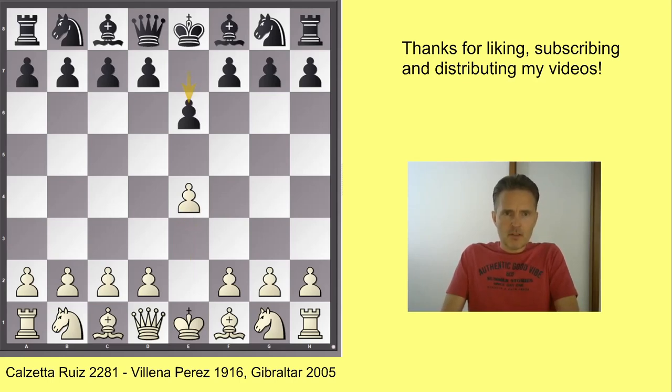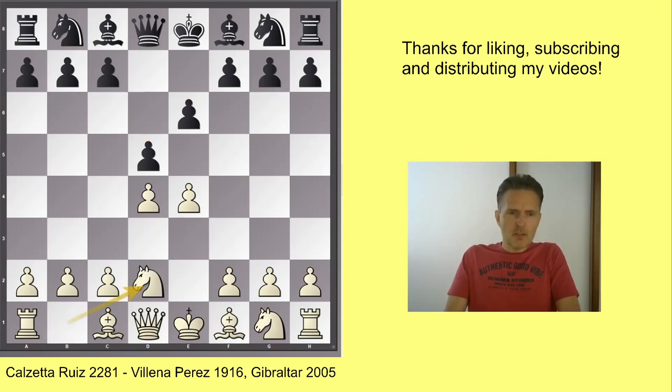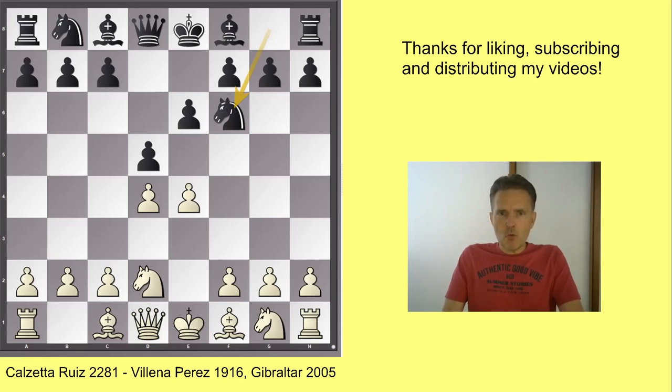This is the French defense, as most of you will know. Here the main move is knight c3, but a close second is knight d2, which is called the Tarrasch variation, named after the German chess Grandmaster Siegbert Tarrasch. In this game, we saw knight f6 happening. This is a very popular move because it promises black a lot of potential activity. However, I think this move is already flawed, so I would provide it with a question mark exclamation mark sign for being dubious.